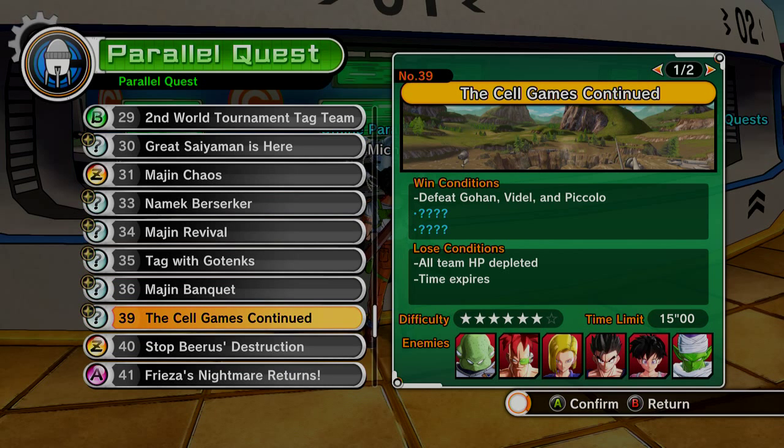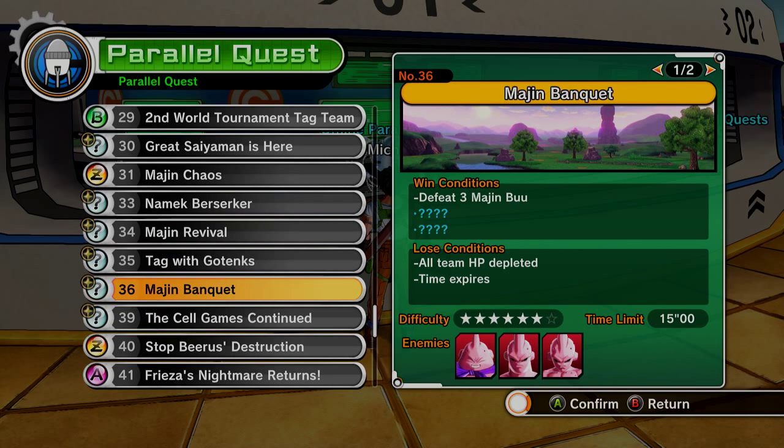I'm not sure exactly how you unlock the mission. I think you have to walk around — it's one of the missions you get when you talk to Gohan or Vegeta, because that's how you unlock some of the Parallel Quests.